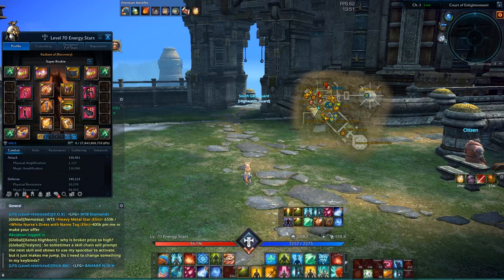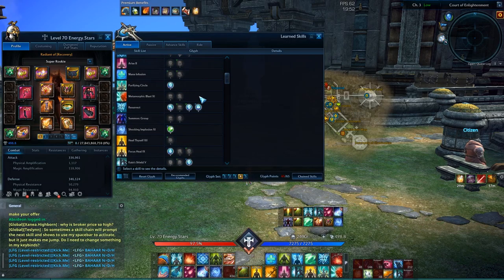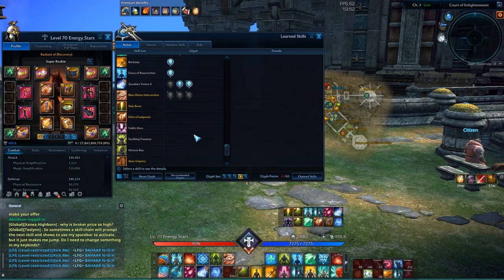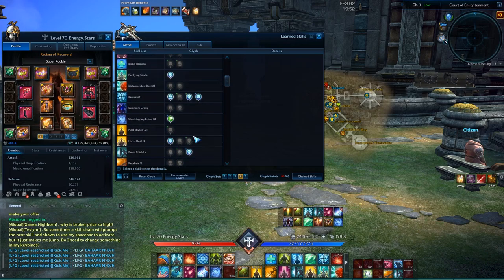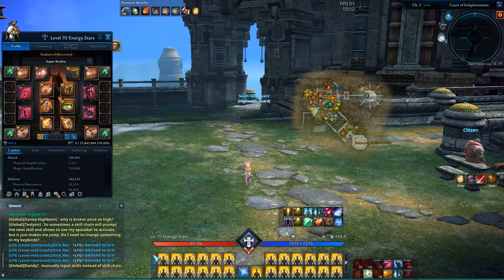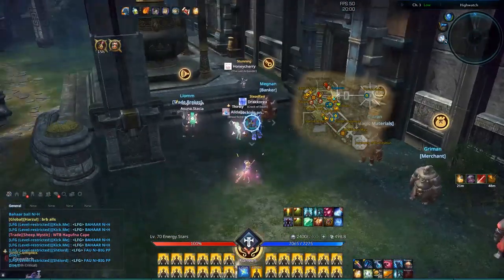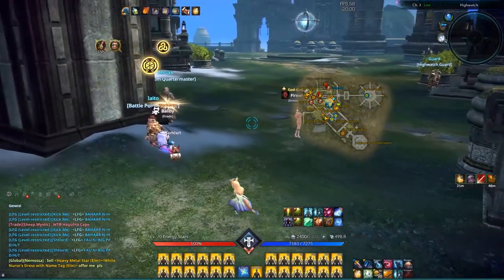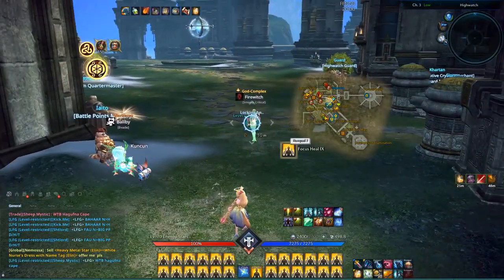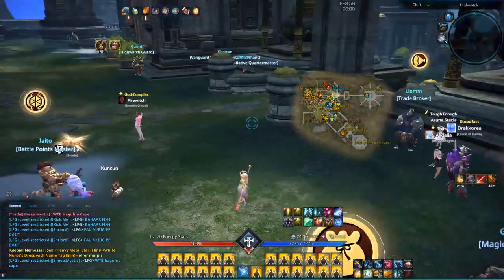Now that we have gear, we need to go over how we play the game, and the first thing is our skills. As you can see, we have a bunch of skills down there and it is honestly very confusing. A good way is to simplify the skills — here is a very simplified way to play priest.